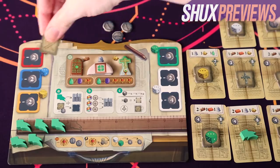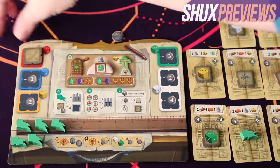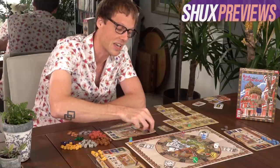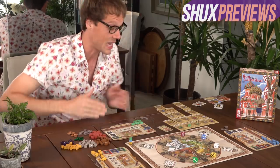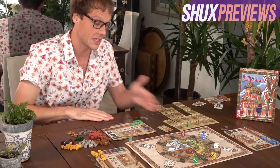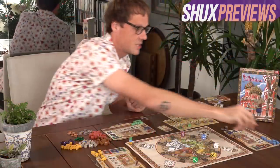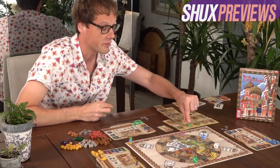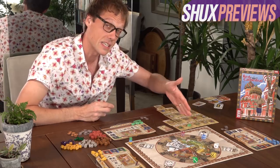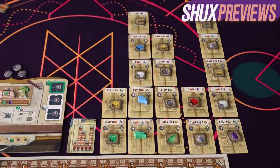You can put the workshop tile face down, at which point it costs you nothing and does nothing. Or you can spend some rubles to socket it face up, and then you're going to get a little bonus when you use dice of that colour. You claim a bit of the cathedral, you take the token, done. Once someone has claimed a bottom floor, blue can go above and claim the card there - relevant for a few reasons I'll get to later.